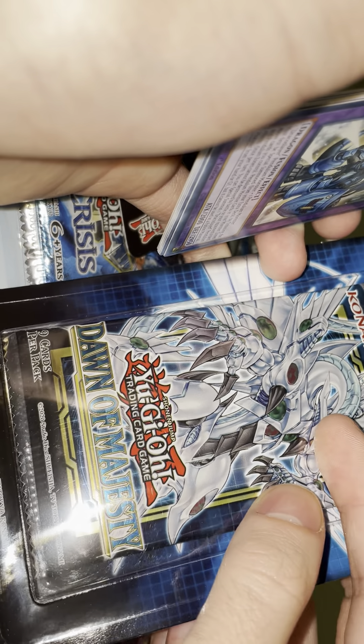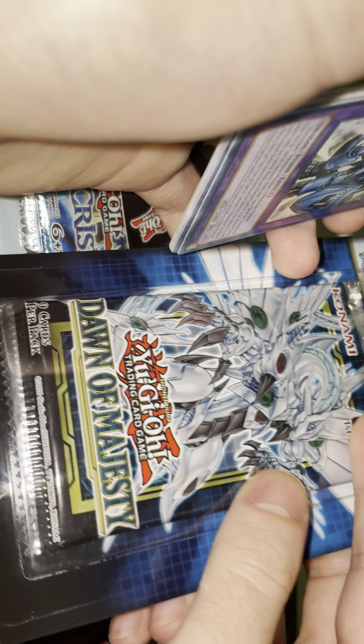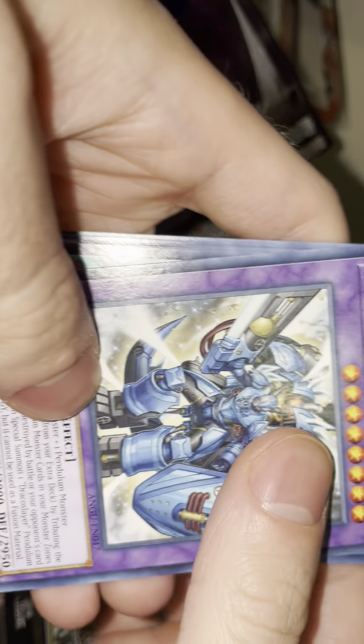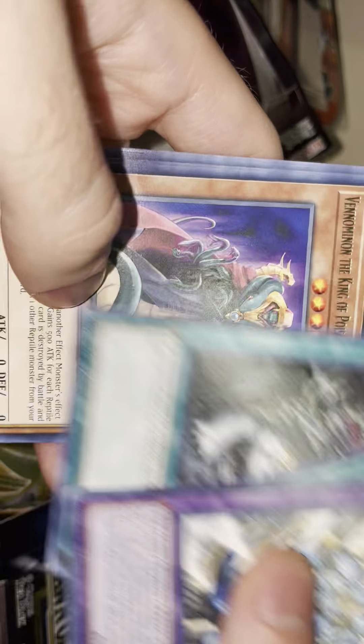I appreciate you guys for liking, watching, and subscribing. Everything from this pack — we'll do the Dawn of Majesty pack — everything from the Dawn of Majesty pack we'll give away for free. All you gotta do is like this video, make sure you're subscribed, and comment your favorite card. These days: Snake Rain, Viper's Rebirth.